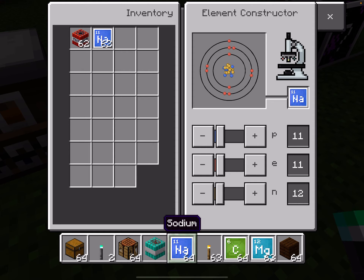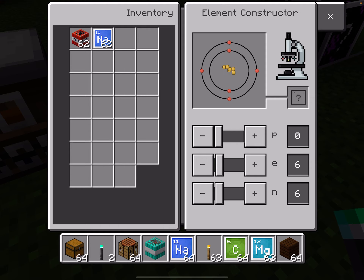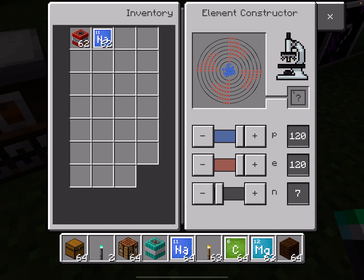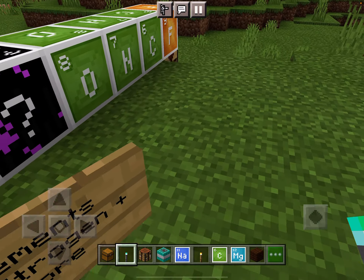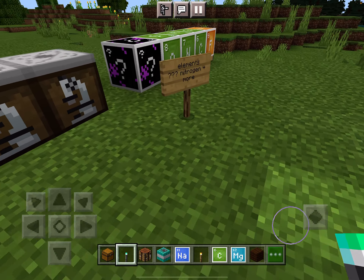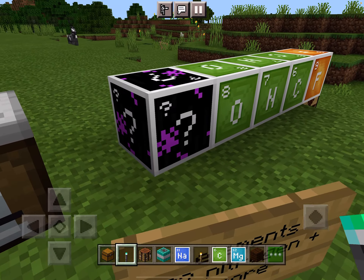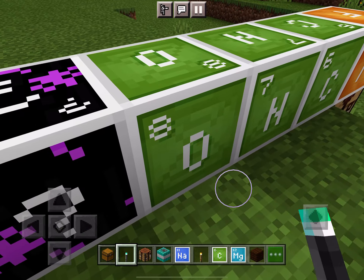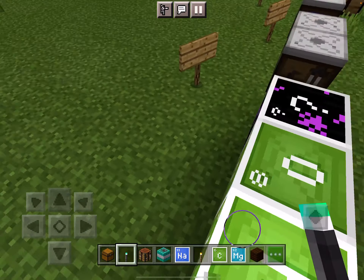The next thing can't actually be crafted — this is a science block. This is a lab table, and it will be used to use all the element cards. I'll show you that in another video. It looks really good, the graphics and that. The next thing is the element constructor — this will construct the elements because this is an element thing.